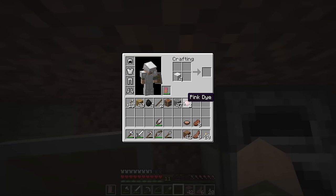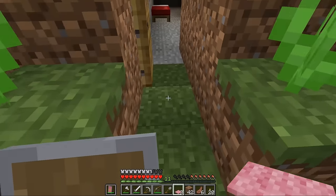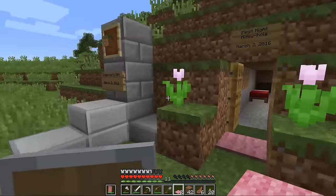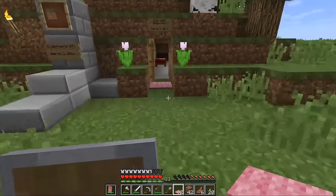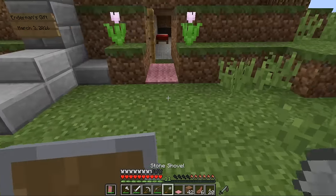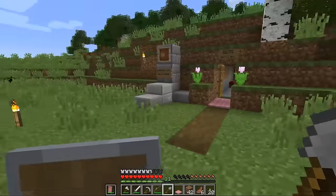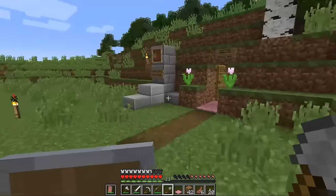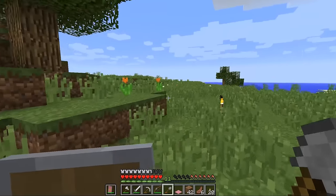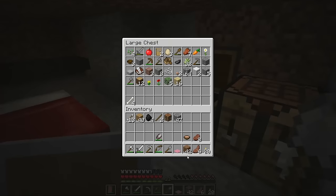We're going to turn some of these into pink, because I want to put a pink welcome mat right out front. I've got the pink tulips here in front, too. Isn't it lovely? And I can make a path — hit the grass with a shovel and you make a path. I like it. We're going to put red and pink tulips all the way up and down, but that's for another day. I'm pretty sure the path remains permanent.